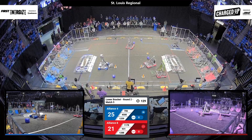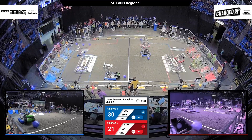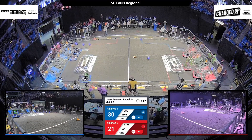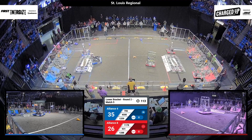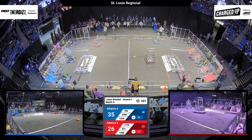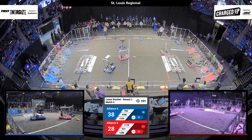4500 swerves across the field to head over to their substation while 1288 is grabbing from the center. 1178 and 931 have grabbed cones from the center and are heading to score them in their grid. 4500 and their partner 706 are scoring cones as well. 1259 is trying to grab a cube from inside their robot to score it. 931 is grabbing a cube from the center while 706 heads over to their substation to pick up a cone that the human player is guiding them to.